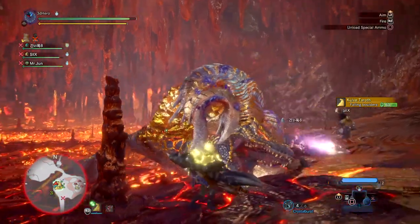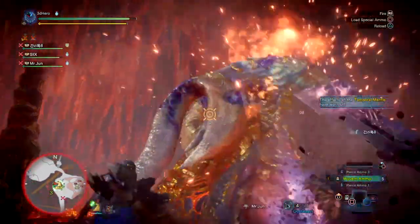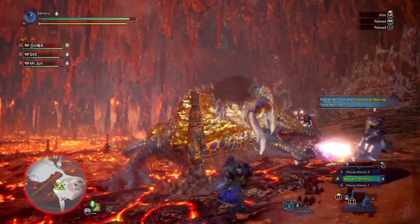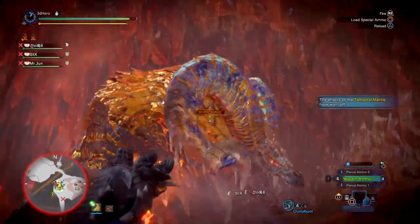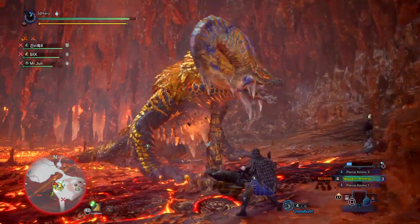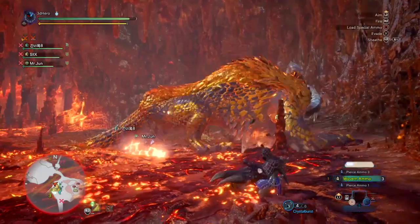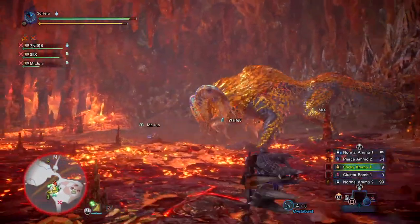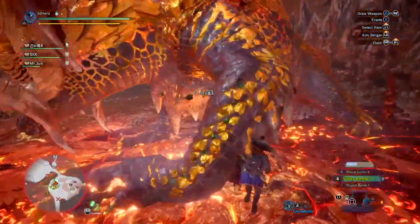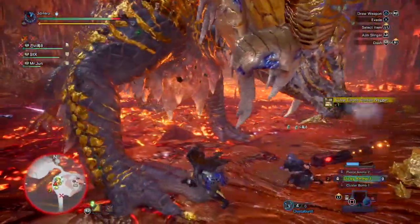I recommend that you don't do this solo — do this in a group and specifically against the more large body monsters because it works much better. You don't want to use this build against someone like Odogaron or even Kirin, because they're too mobile and it's incredibly difficult to land a perfect Wyvernsnipe onto the monster. But if you go into group play you have a much higher chance of landing a perfect shot. You'll also be making full use of the Wyvernheart ammo, which is very powerful but should only be used when none of your teammates are nearby and when the monster is immobilised.